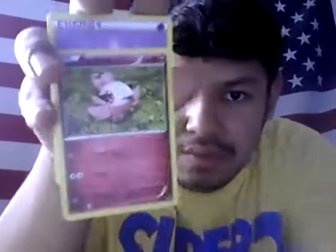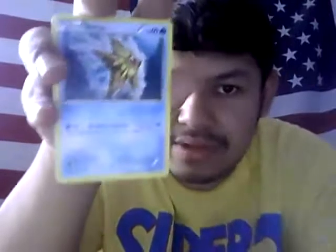Shadow Circle. Inkay, Quilladin, Spritzee, Energy, Slugma, Staryu, Honedge, Pumpkaboo, and a Reverse Weezing. That is nice — yes, that is nice!